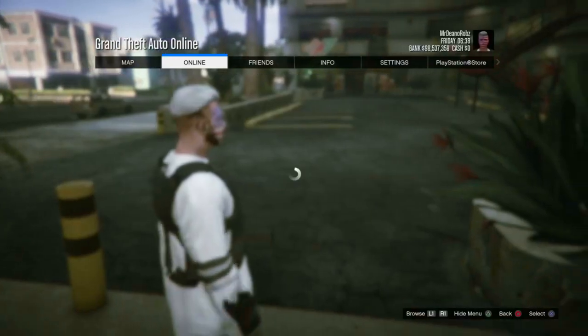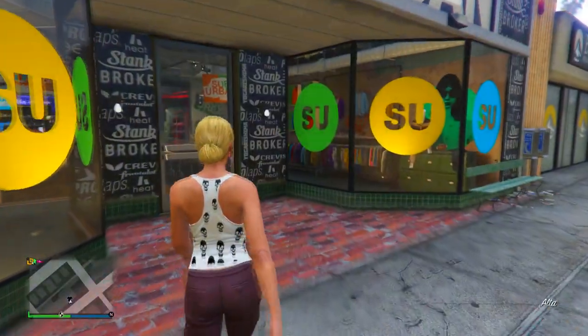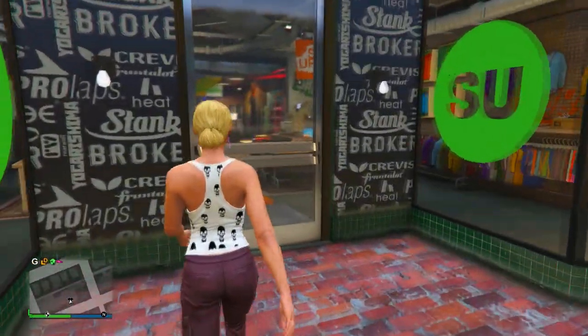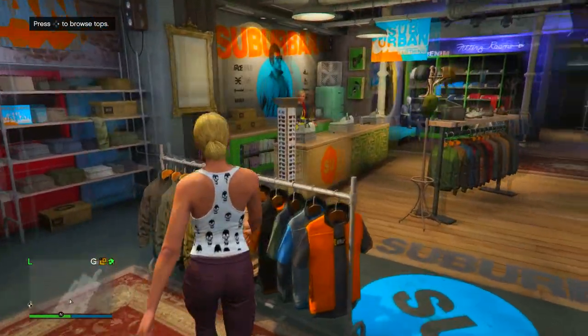Before doing this glitch, you want to make a fresh female character and head over to her. Once you've got your fresh female character made, head over to any clothing store. All you want to do is put the same components used for every outfit.